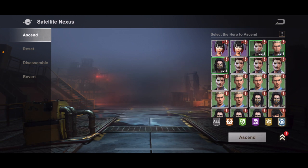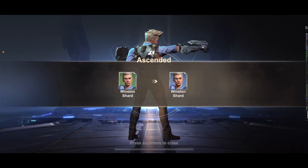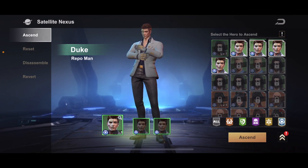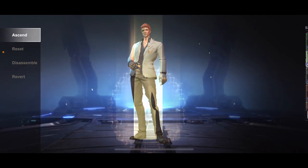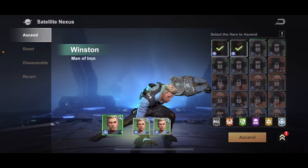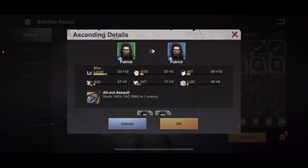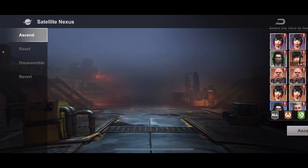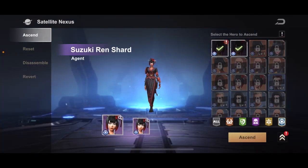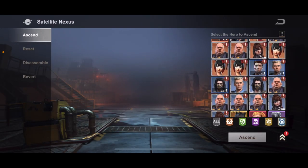The first thing we want to do is make sure we combine all greens. We're combining all greens — as you can see, it only allows you to pick from the hero selection that you have of that hero. As we go through and combine all our greens, it makes it easier for us to see which ones we can ascend and which ones we can't. There, all the greens are taken care of.